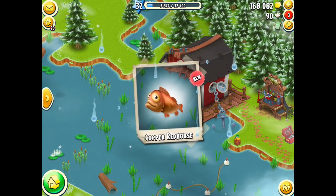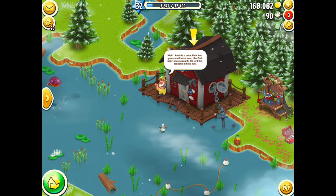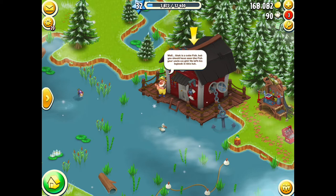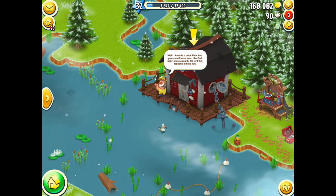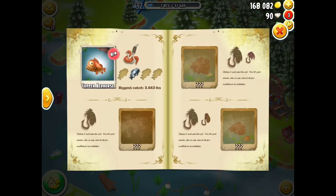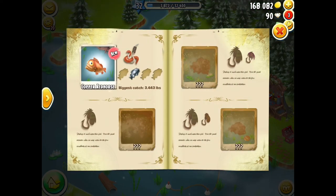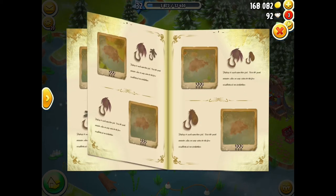Now Angus wants us to tap on the fishing house. He says it was a cute fish but I should have seen the fish my uncle caught and that he left his log book in the hut. All right Angus, I'm not my uncle! The copper red horse is flashing — if I tap on it, it's going to give me diamonds. I got two diamonds from that one, which is very cool.